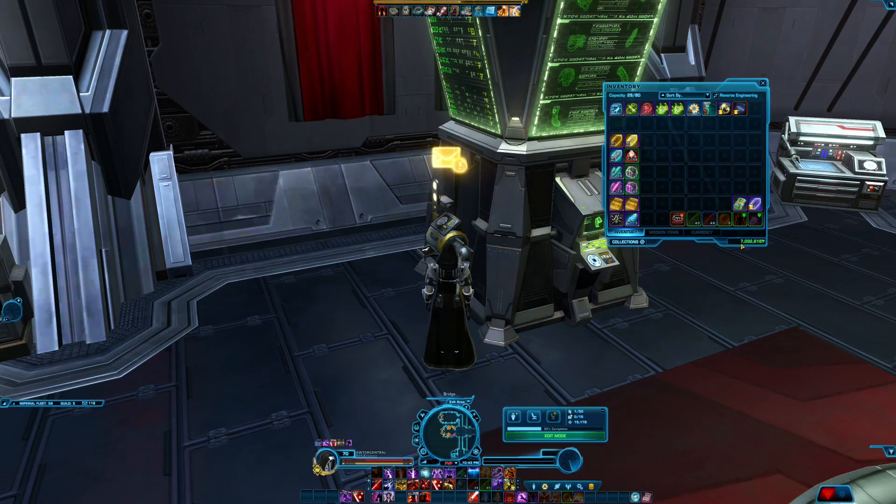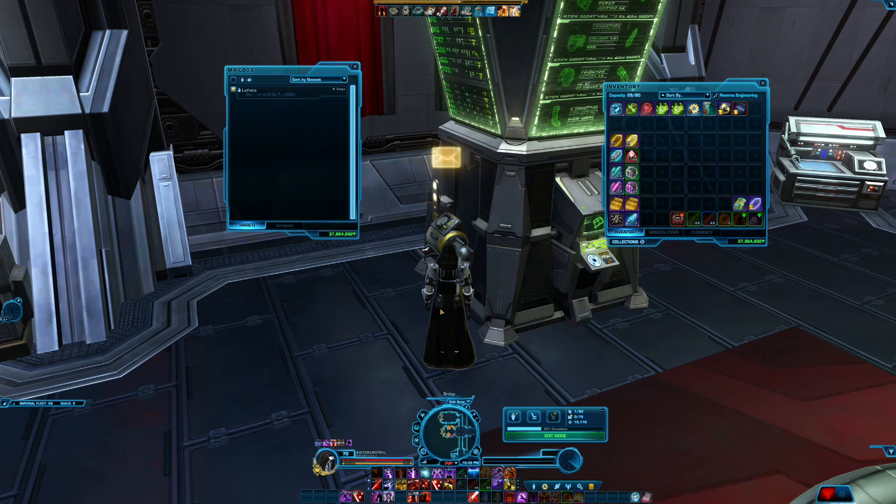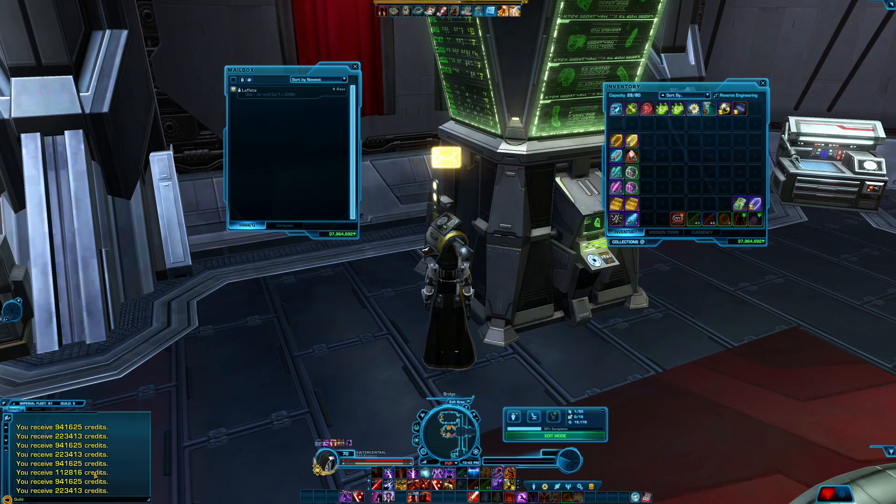Pay attention to how many credits I have now — which is pretty much exactly 7 million, just a little over. I'm going to go ahead and check all of my mail to collect everything. I've got 118 pieces of unread mail because I haven't opened any of the sales. Let's do this. Oh my god — it did a huge jump. Look at this — that is a lot of credits in my chat box. We got 30,900,000 — about 30,930,000 credits.